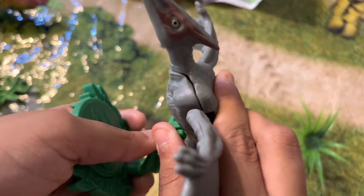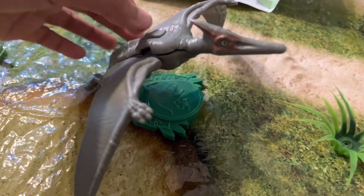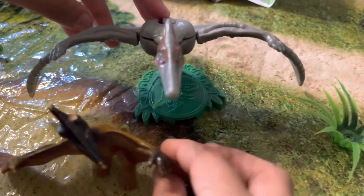Now we put it on its stand. There it is. And it has a little button — you press it and it swings flat. Now there are two winged friends in the world.